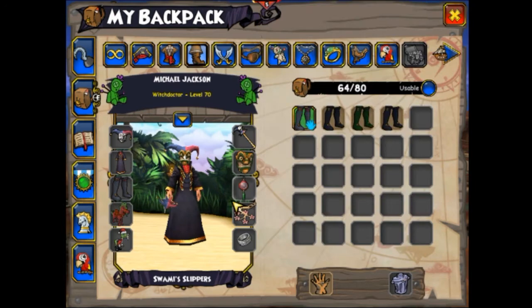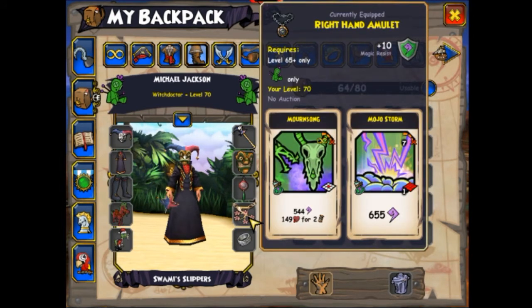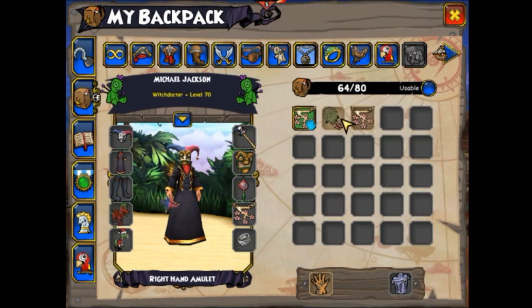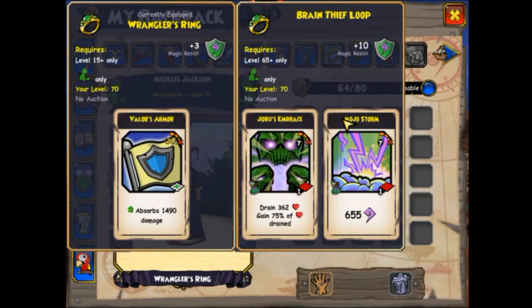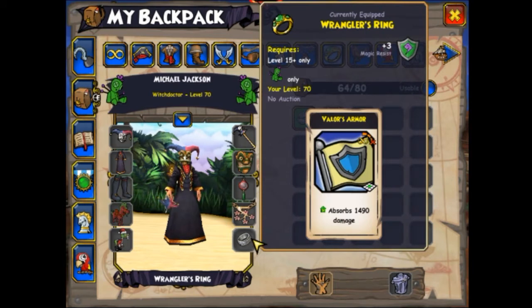For the charm, you want the Right Hand Amulet. The important thing is that it gives Mournsong and Mojo Storm. You can get the level 55 or level 60 version — the only thing that matters is that it gives Mournsong and Mojo Storm. If you can't get that, you can also use the Valer's Armor charm. For the ring, you want the Wrangler's Ring, which gives Valer's Armor. You can also swap that for the tower ring if you want to be more offensive, but the majority of the time you want the Valer's Armor ring.